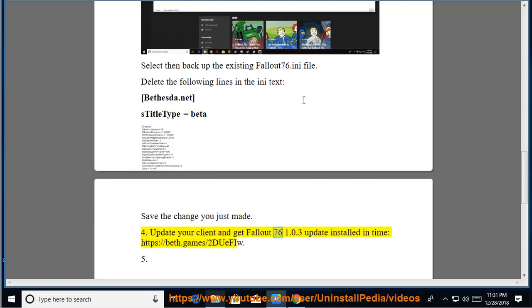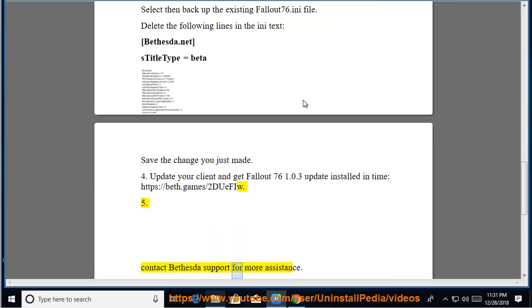4. Update your client and get the Fallout 76 1.0.3 update installed in time: https://beth.games/toDFiw. 5. Contact Bethesda support for more assistance.